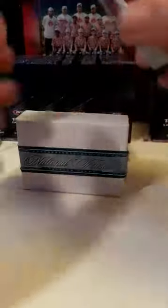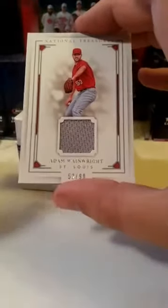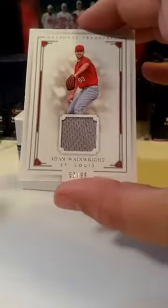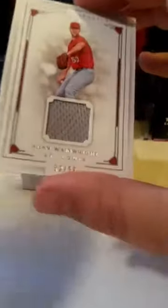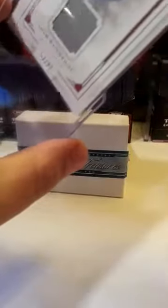Second card out, going to the St. Louis Cardinals — Danny Delfindal. This is an Adam Wainwright patch card, number 2 of 99. I like how National Treasures seems to organize the box from smaller hits to bigger hits. This booklet is on the bottom so probably the best card is going to be last.